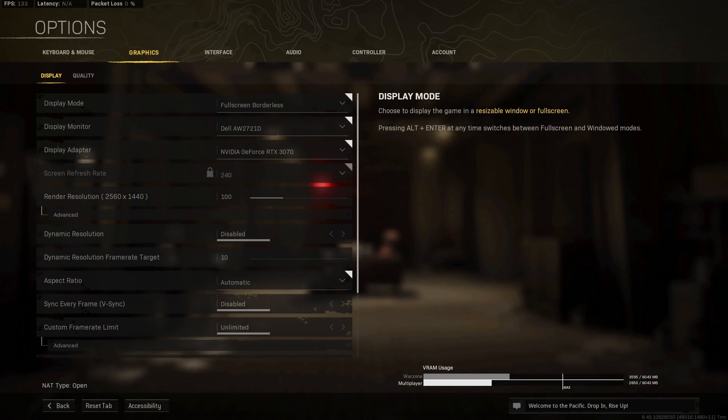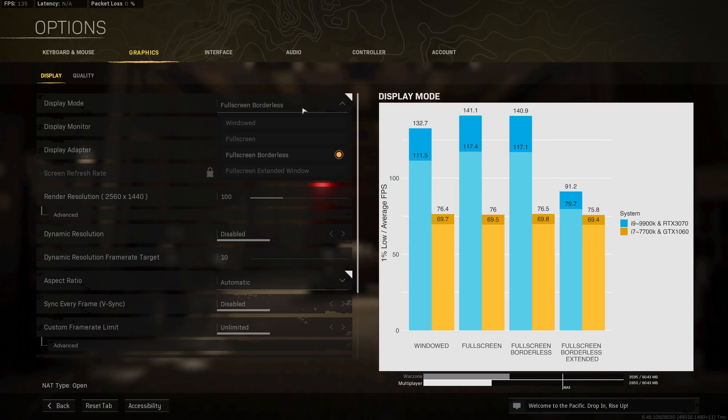Starting with display mode, we have the options: windowed, fullscreen, fullscreen borderless, and fullscreen extended window. The blue colors in the chart represent my primary system and the orange/yellow colors represent my secondary PC. For each option I provide two metrics: the higher number is the average FPS benchmarked over seven different FOVs between 60 and 120, each benchmarked for eight seconds.